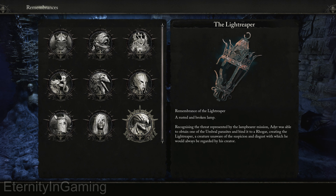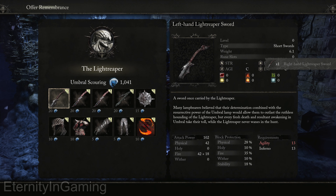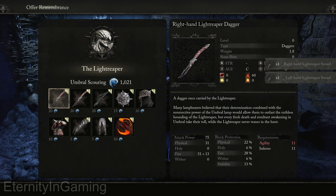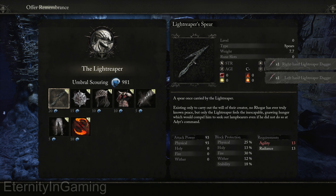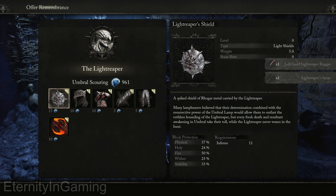Hello everyone. The Light Reaper weapons are some of the coolest in the game, and his swords especially, if you upgrade them to max, they actually have a unique interaction. He does have three pairs of weapons: two swords, two daggers, and then a shield and a spear, and then a whole armor set which looks pretty cool, and then a spell.